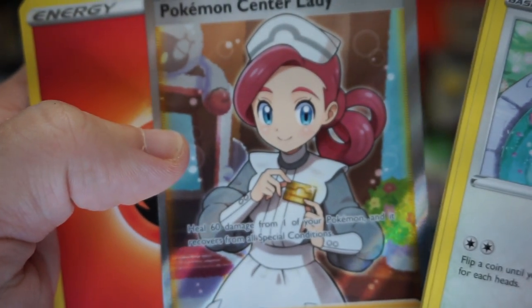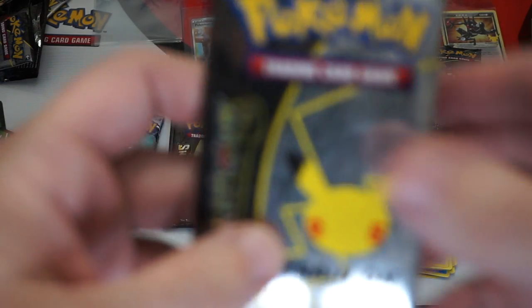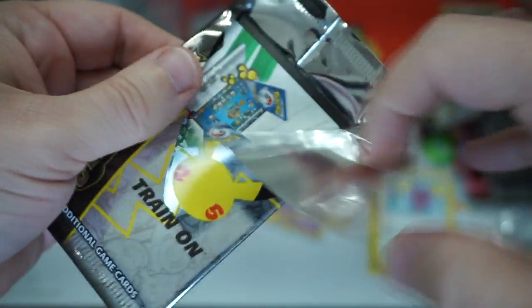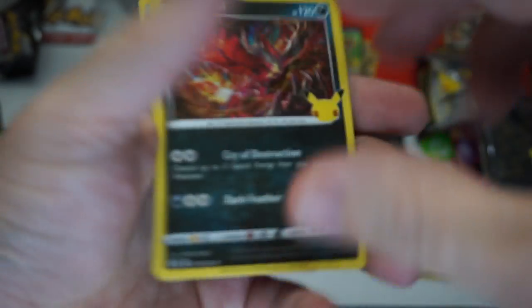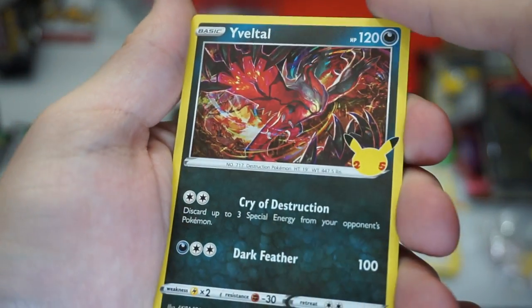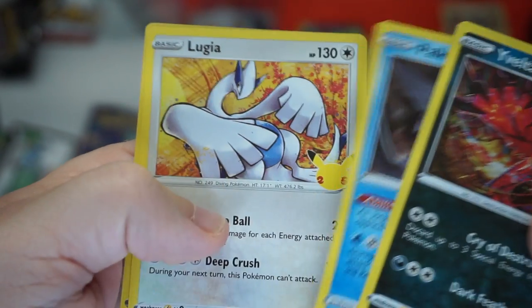That's going with Professor Oak — he got himself a girlfriend. Let's do another Celebrations pack. It's a celebration of actually getting a good hit in that pack. I'm really liking these — this is nice. Only having to deal with four cards and they're mostly holos and stuff. I don't think we've seen any non-holos yet.